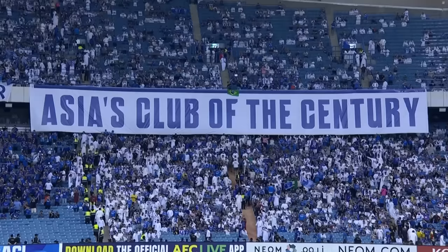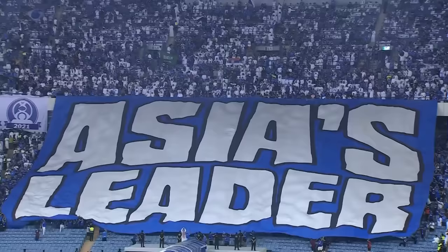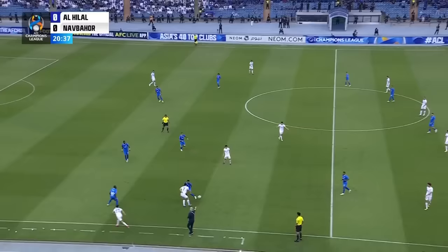Group D gets underway with last season's AFC Champions League runners-up Al-Hilal of Saudi Arabia taking on Uzbekistan's Navbahor at the King Fahd International Stadium. While the hosts aim for a third AFC title, their visitors are taking part in their first group stage campaign for over a decade.